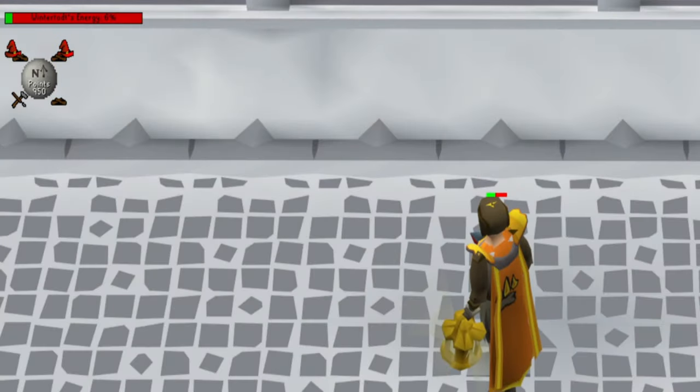During the encounter, you may notice an interface in the top left area of your screen. This interface displays the points you have accumulated, the Wintertodt's remaining energy, the status of each brazier and pyromancer, and a timer to indicate when the Wintertodt will respawn.